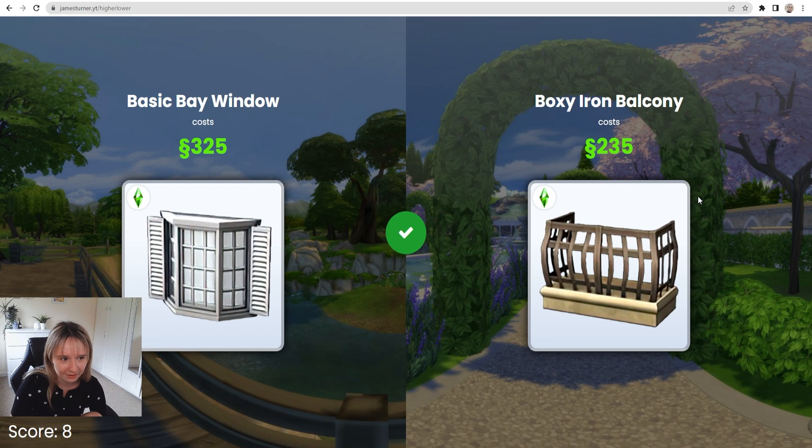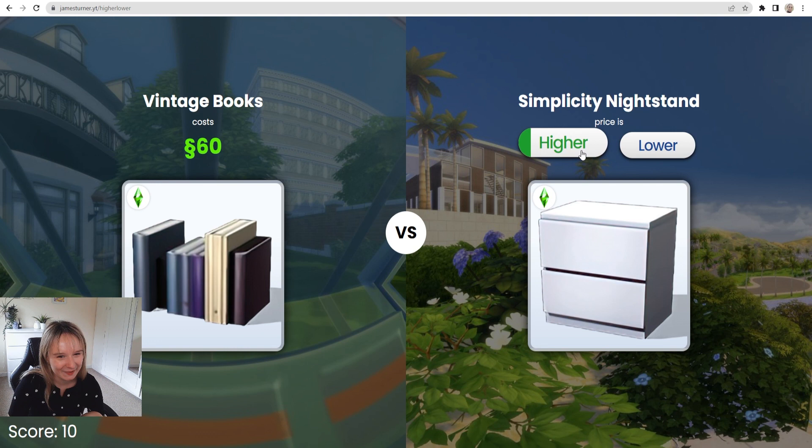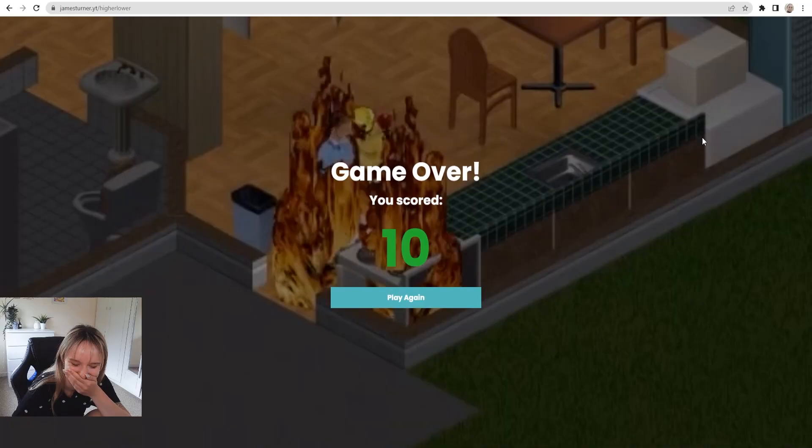Lower for the door. Vintage books — lower. Simplicity nightstand — oh, how much is that nightstand? Was it like 50 or is it like 60? That's such a common nightstand. I'm gonna say lower. I just can't — I can't get to 15. That's all I wanted.